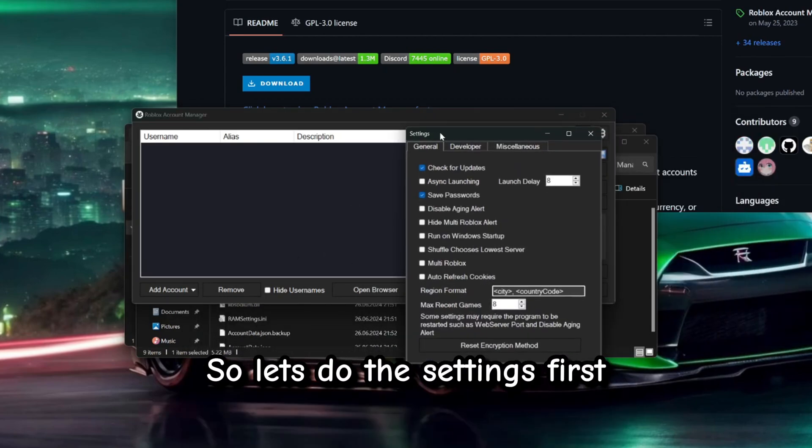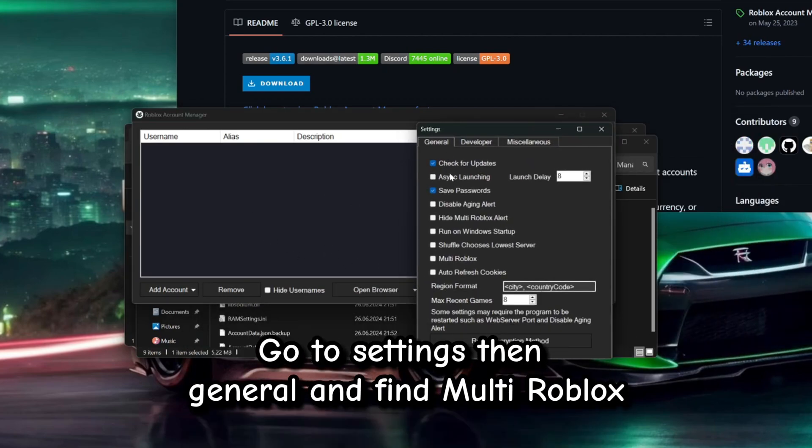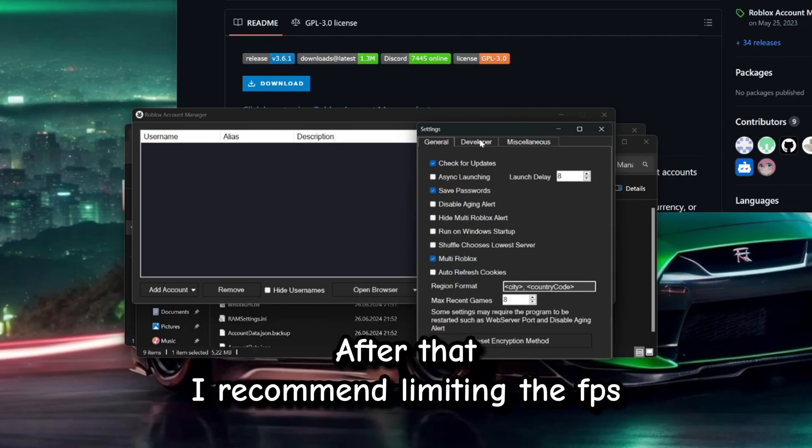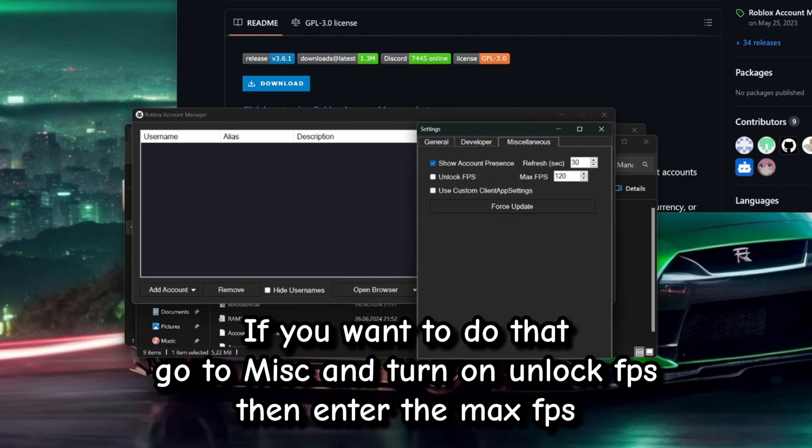Let's do the settings first. Go to Settings, then General, and find Multi Roblox. Make sure to turn it on. After that, I recommend limiting the FPS. If you want to do that, go to Misc and turn on Unlock FPS, then enter the max FPS.